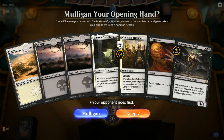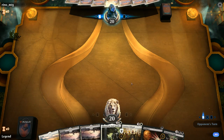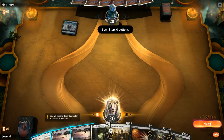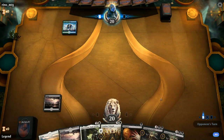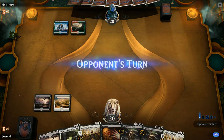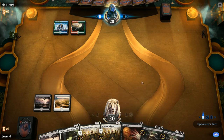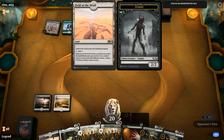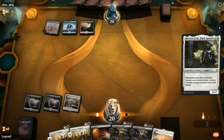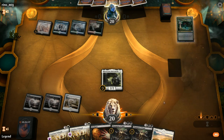We're on the draw with a clunky hand featuring two Conclave Tribunals, two Champions of Dusk, and no one- or two-drops — but at least we can deal with a Risen Reef. Facing Temple of Mystery and a Rootbound Crag, this could be a ramp or elementals deck. We see a Field of the Dead — our opponent also with a slow draw, though they might have answers. It turns out to be Paradise Druids that we can't Disfigure, and a Gros Spiral.